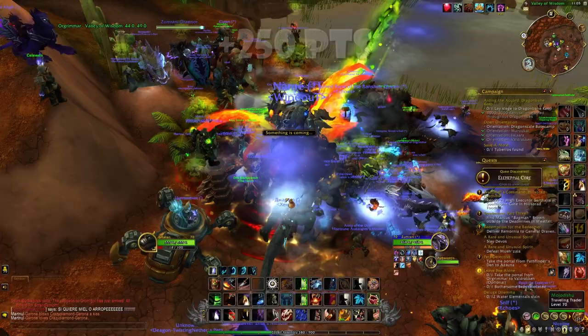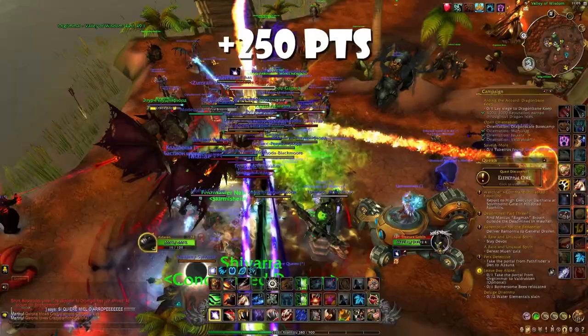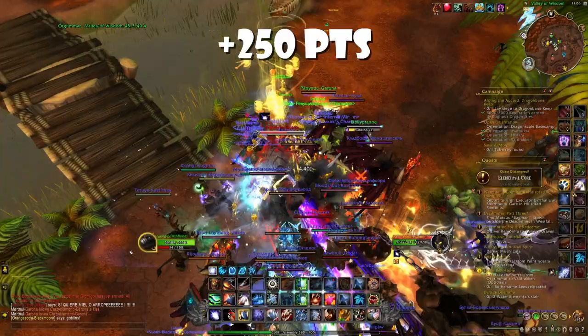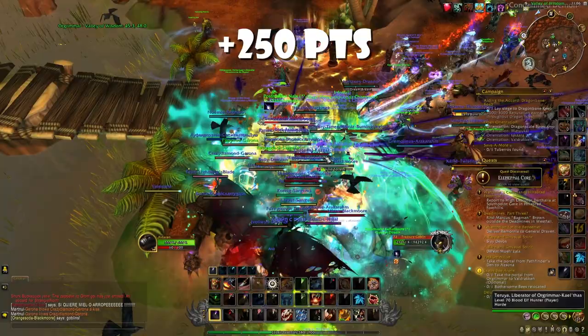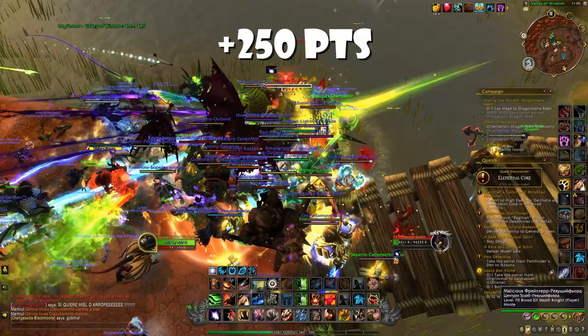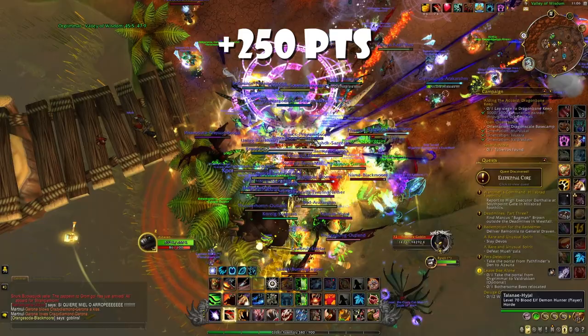The first thing I would recommend you to do is to kill one treasure goblin either in the Dragon Isles, Stormwind, or Orgrimmar, because you will need to kill two treasure goblins in order to get 250 points. If it is at :30 past the hour — 1:30, 2:30 — it will be in the Dragon Isles, so you can simply wait for the portal to spawn, then go in the custom group search, just type goblin, and you will find some groups that are up. You can join the group and you will have five minutes to get there and kill the treasure goblin.